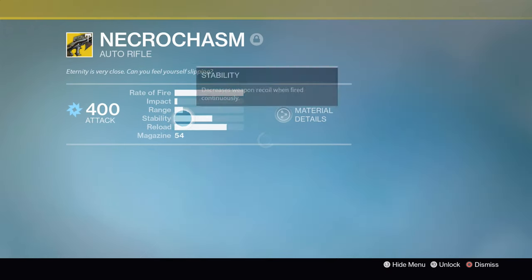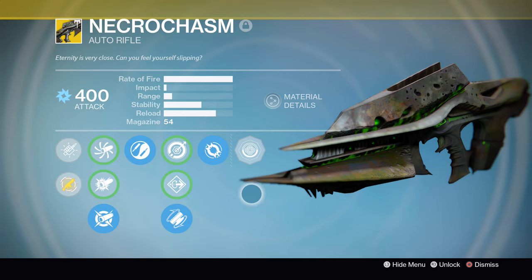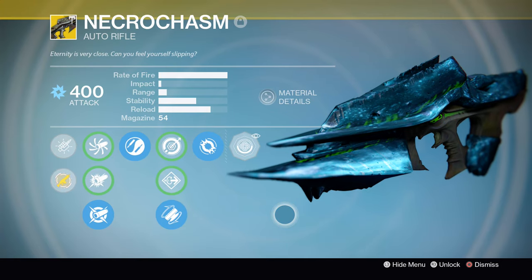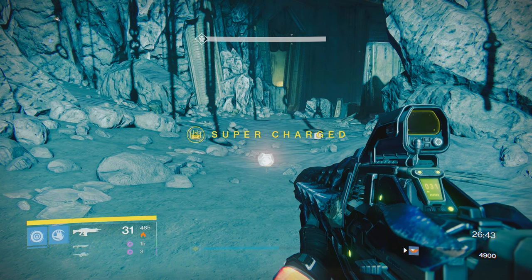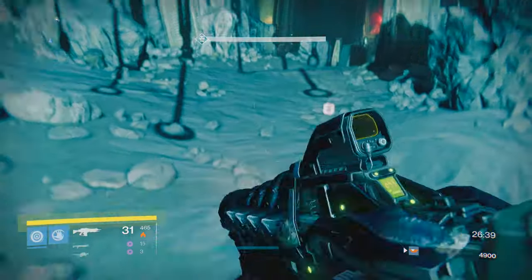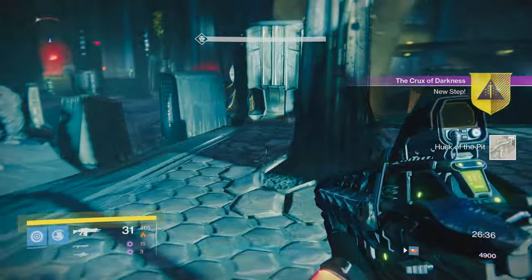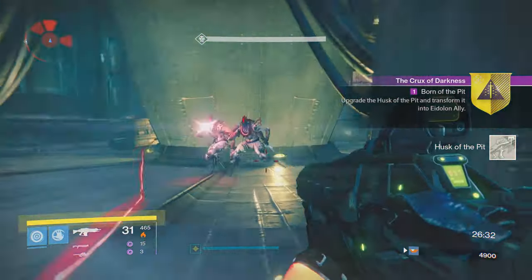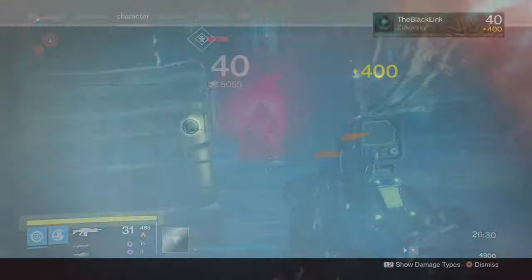First things first, you're going to have to have yourself the Husk of the Pit — a white common weapon that only drops from Hive enemies. You can get the drop from a variety of Hive, and we do have a video showing how to effectively farm them out to get the drop in the easiest way possible. There will be a link in the description. But once you've got your Husk of the Pit, you're ready to get started.